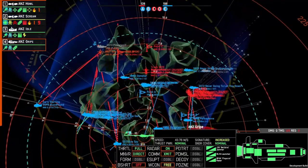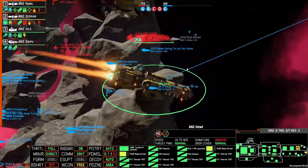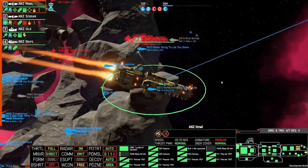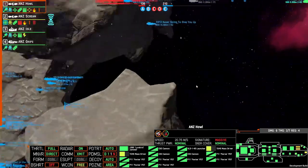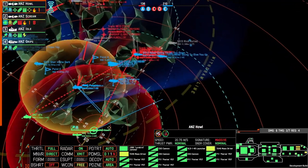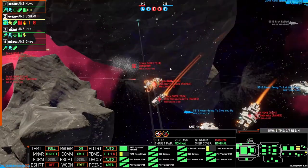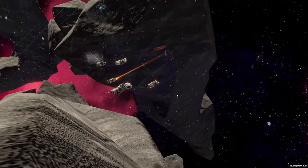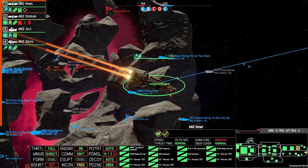We can send the ANZ Gripe over the top to go cap point C. The heavy cruiser will be quite slow to get back there. Like cruisers seem to be committing in the center and battleships are quite slow, so we'll be okay there. RPF is starting to hit some of those shuttles — it's probably always a good idea to keep at least one rocket on a shuttle so you can just cap and contest points.